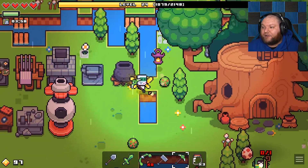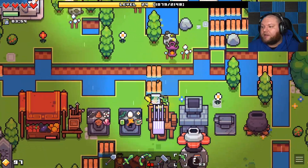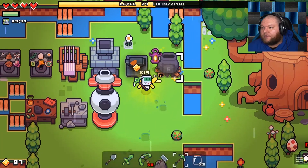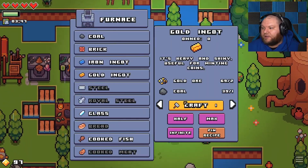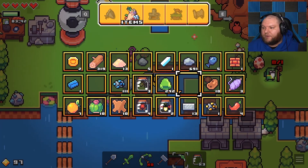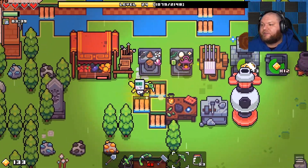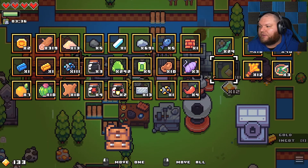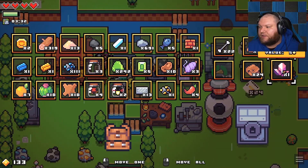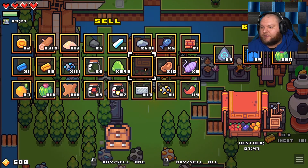15 of 49 land — holy patootie, that is a lot more land than I thought it was gonna be. Alright, so we need more gold to buy more land. Let's do that. Do I have any other gold in my inventory? I do not. So I'm basically just going to sell off a bunch of this other stuff I have in here.